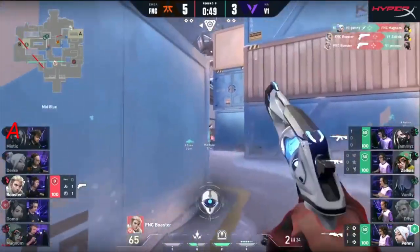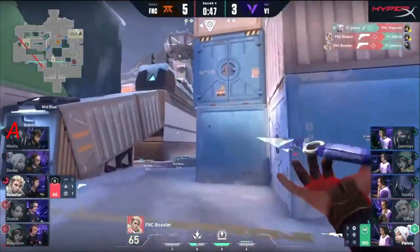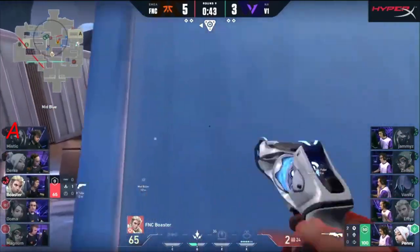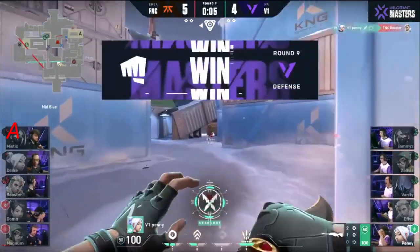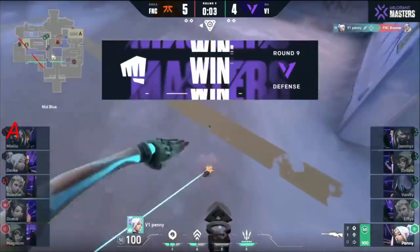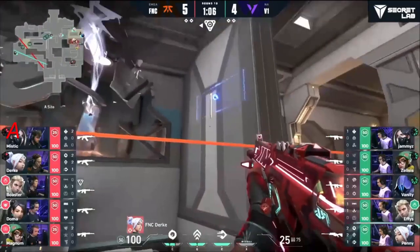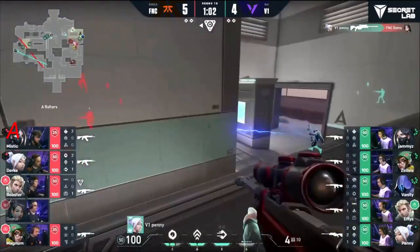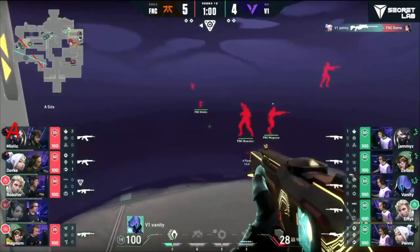Penny's in the building! Magnum tries it backhanded and now Boaster in a 1v1. Penny — the timing — Boaster surely not going to expect Penny to be that quick. He's in big trouble. Derker decides to swing on it, the recall ball gets a big tag, Penny follows up on it.